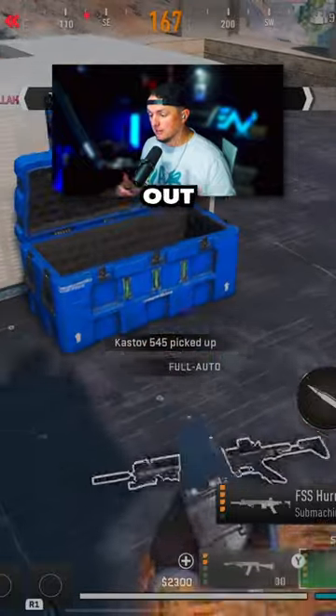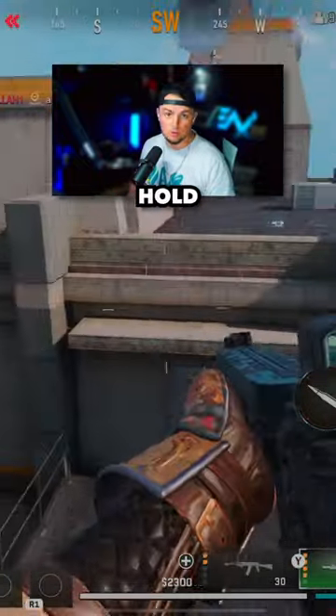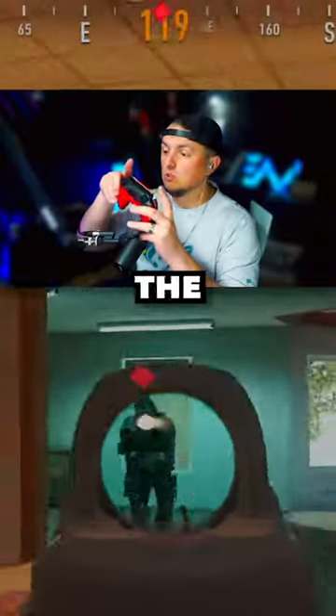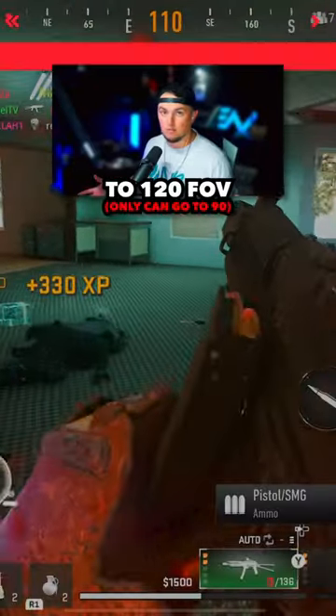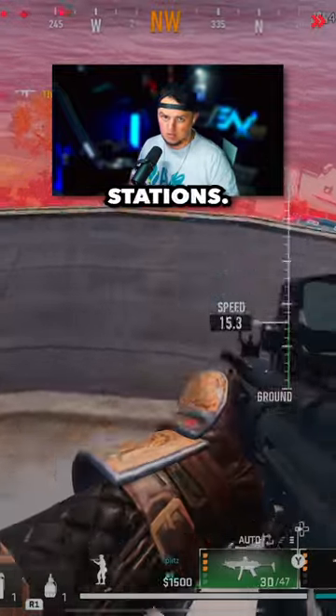A big one that would smooth things out is tap to interact, so you just have to tap to pick something up instead of holding the button down to acquire the item. There's also a flipped option where you can use the bumpers for your triggers, and I think everybody should be able to go to 120 FOV.